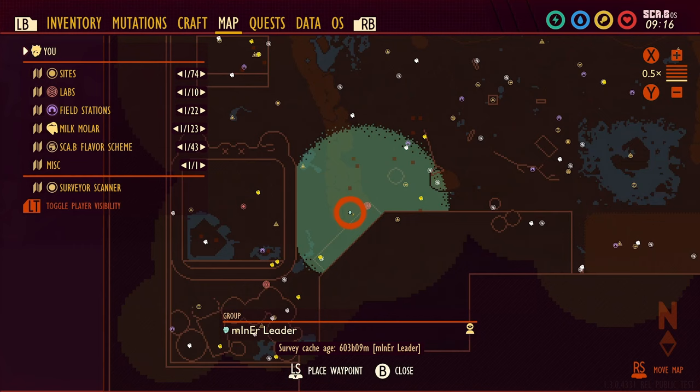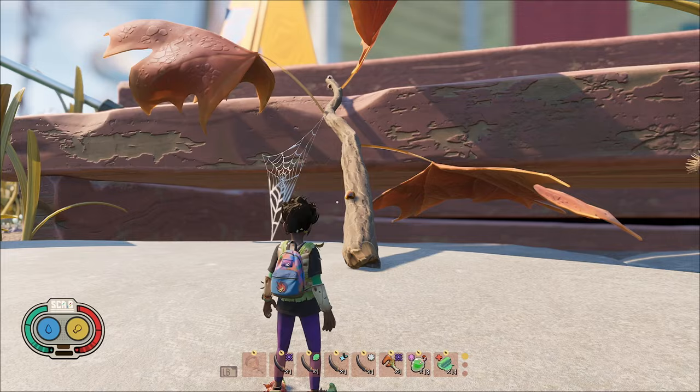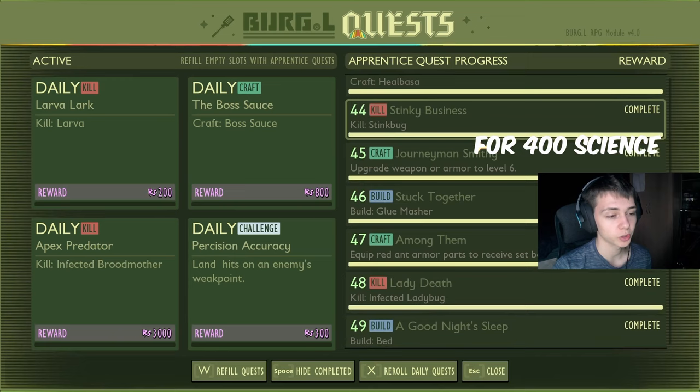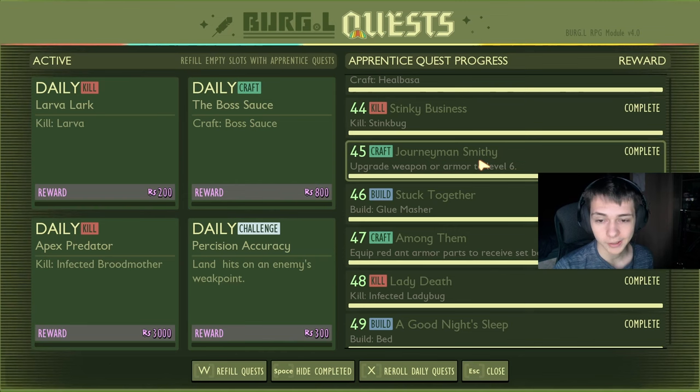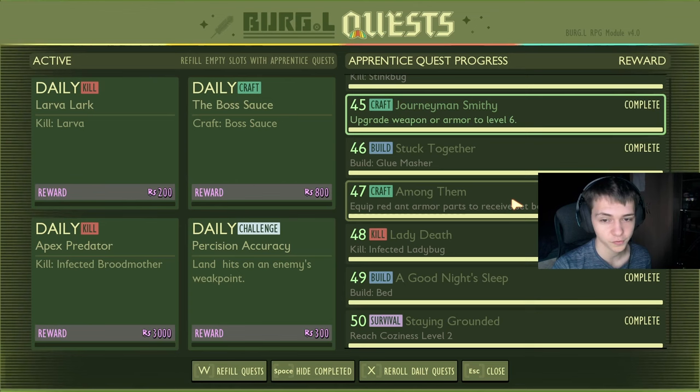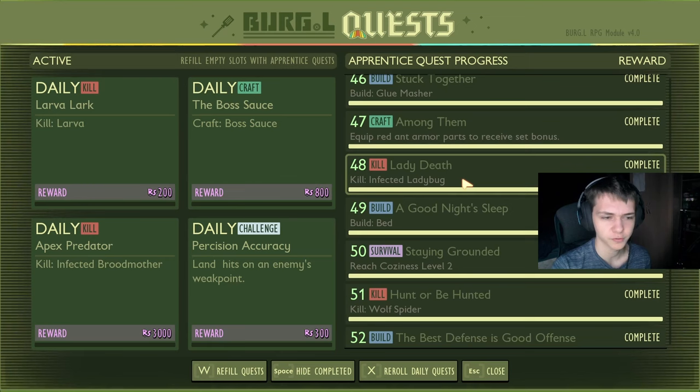Do the banner at the top of the weed killer thing — I'll show where it is on screen — for 500 raw science. Craft two heal basses for 500 raw science. Kill one stink bug. Upgrade a weapon or armor to level six — this one goes into the 550 range. We've got the glue masher for 550. Equip a full set of red iron armor for 550. This quest was actually switched with another quest — it should be worth 550, but it might be 650.